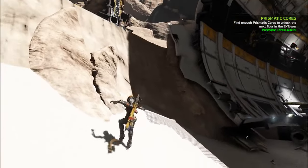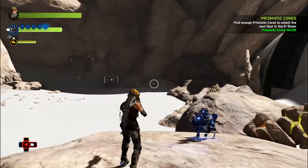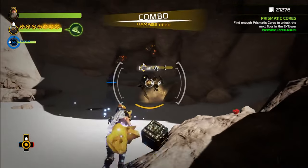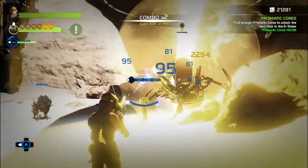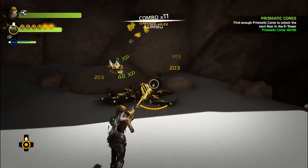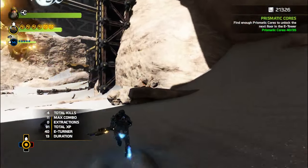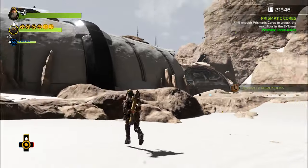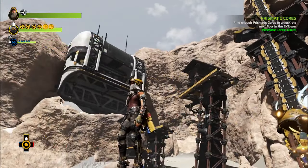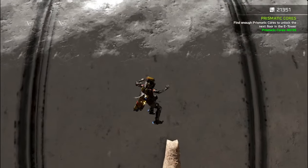I'm gonna take one more look up there for that core. Of course you need a spider ball track. And this is where I will agree that the backtracking gets a little silly when you have to do what I'm doing right now, which is the constant swapping. Do I still have my spider? No, I didn't because I took Seth out of there.